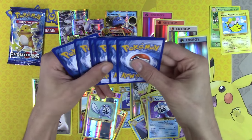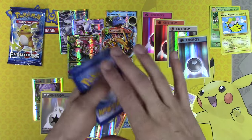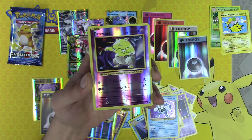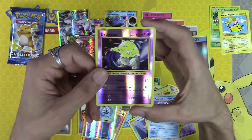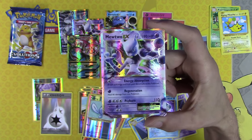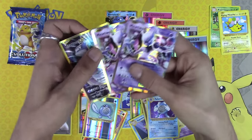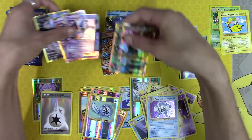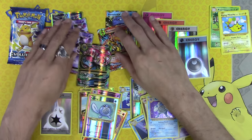Another white code. Charizard Spirit Link, Kakuna, Full Heal, Drowsy Reverse Common, and it is a third Mewtwo EX. Three Mewtwos — that's insane. That's our sixth EX of this opening.